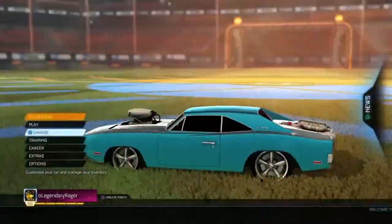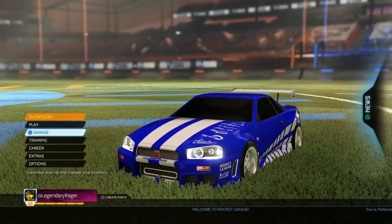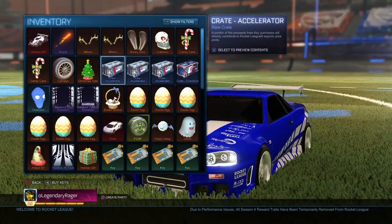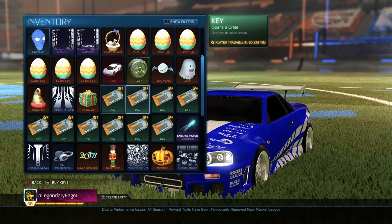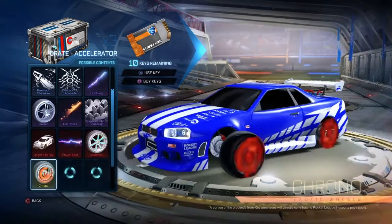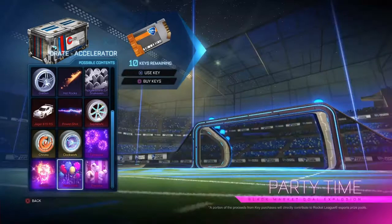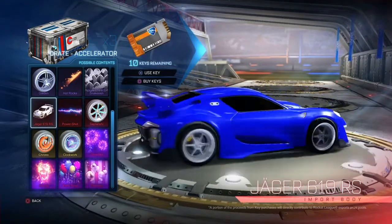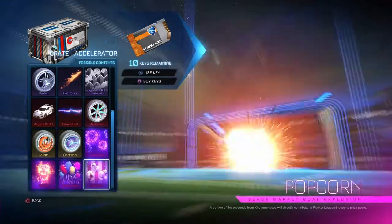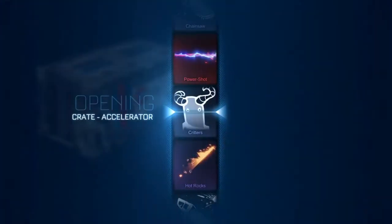You're probably thinking, where's all your mystery decals at? Well, I don't open a lot of crates in this game, but I've managed to get three accelerators and a bunch of keys — only 10 of them because I'm not that rich in this game. We're gonna open all three as a starter before we hit the games. Hopefully we can try and get the Jaeger because I really want that car. Maybe a Chronos or Clockwork painted, or one of these mystery explosions because I haven't had one of those yet. Let's open our first crate and see what we get.